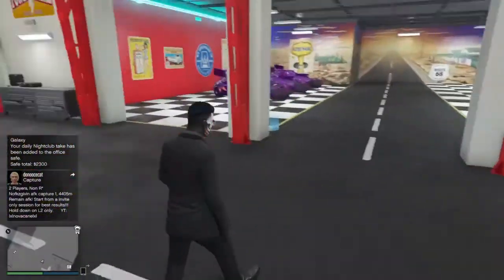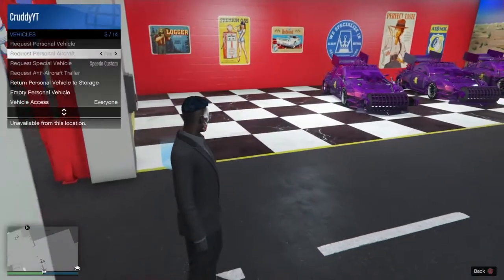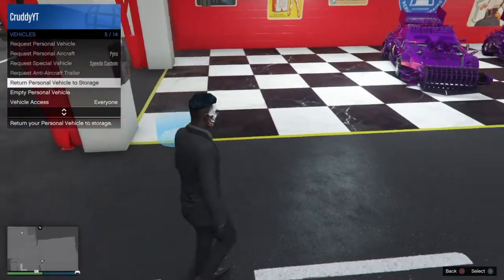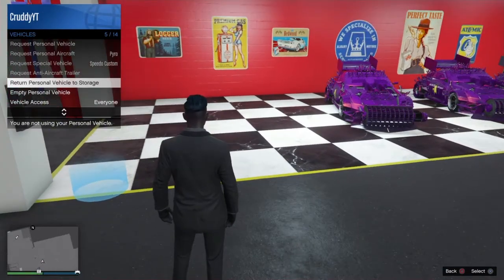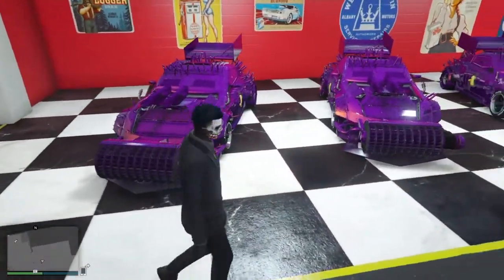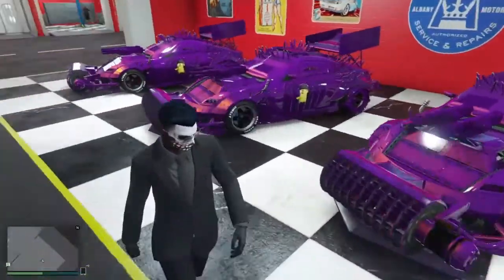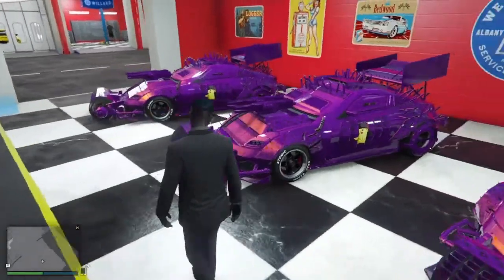Go ahead and pull out your interaction menu. As you can see, the Elegy isn't there. Go down to Vehicles, then select 'Return Personal Vehicle to Storage,' and boom — as you can see, I have just duplicated my Elegy.